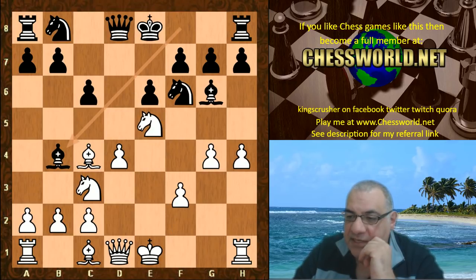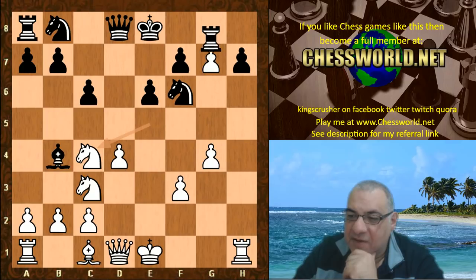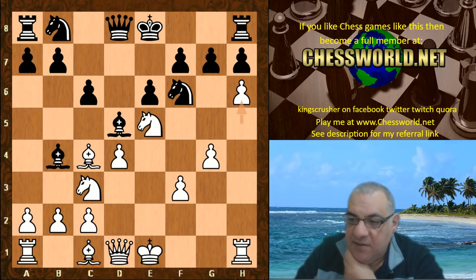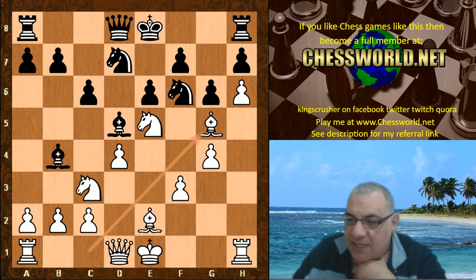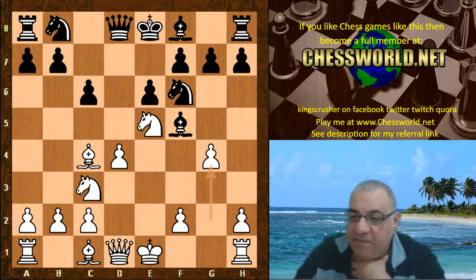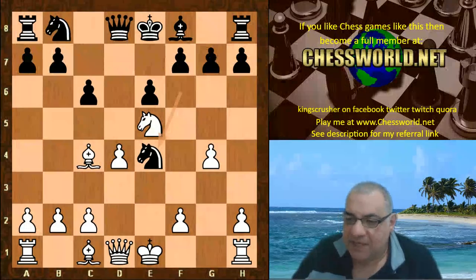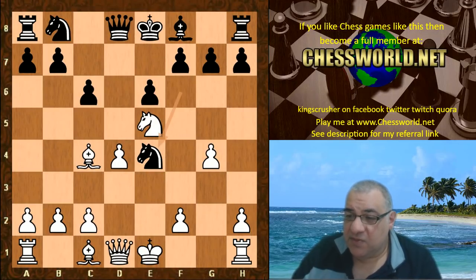White has a big advantage in that variation — worth knowing. If you go h5 immediately then Bishop e4, this position might be okay but black is not forced into it. When white plays h6, black played g6 and there shouldn't be any problem; Bishop e2, white only has a small edge. So f3 is really the main move here, not h5, for those interested in playing this line. So anyway Bishop e4 is played; I took off here, and now I played the committal move Queen f3, which looks at f7 and hits the Knight.